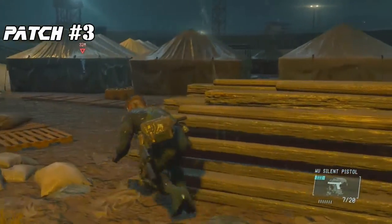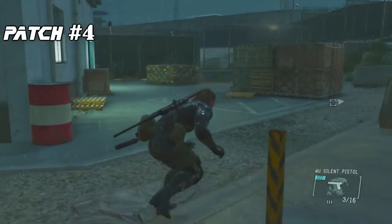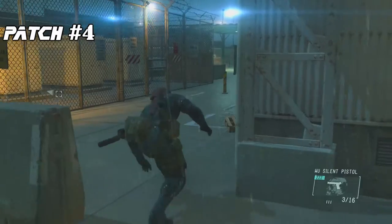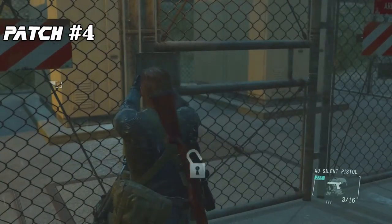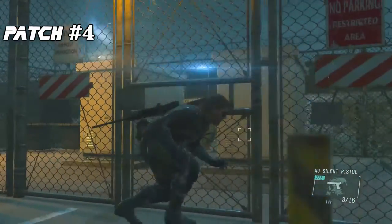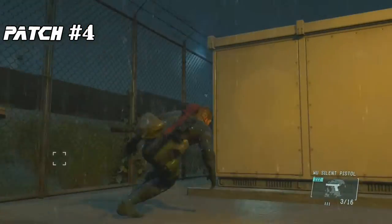Three down, six to go. The fourth patch should be directly north of your current position. Behind a small building will be a locked fence protecting some electrical boxes — you'll need to pick the lock to get inside. Be absolutely sure you've cleared the area out first. Once the lock is picked, head inside and hop on top of the white electrical box and you'll find your patch.